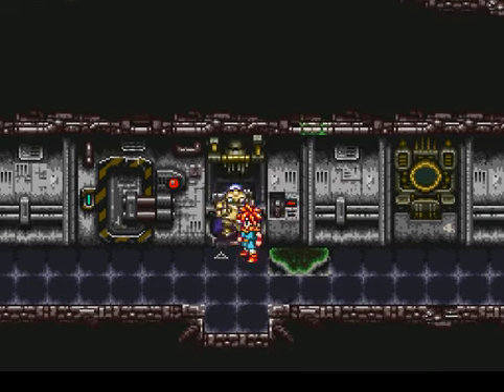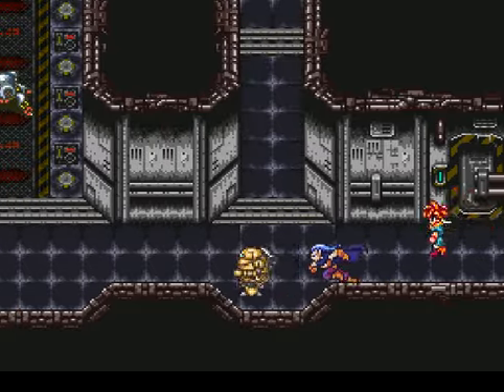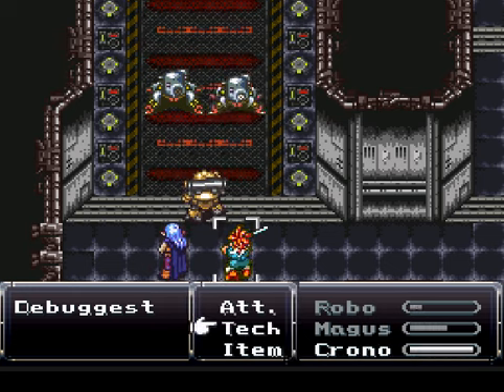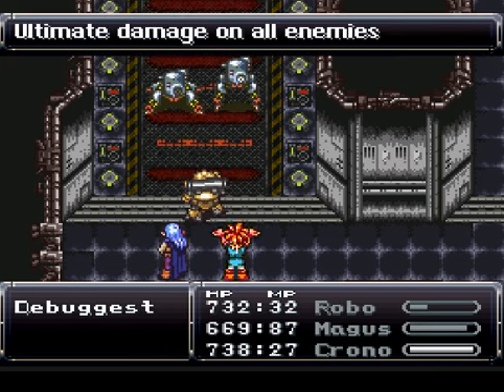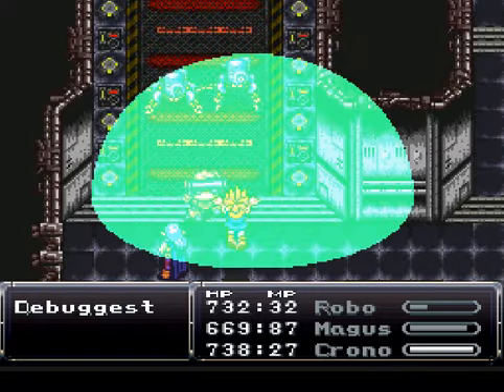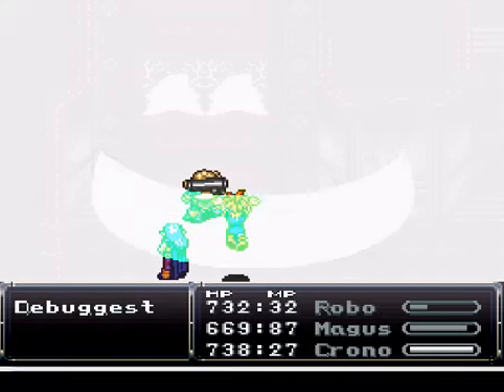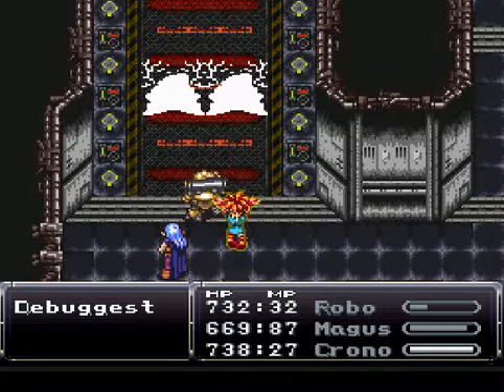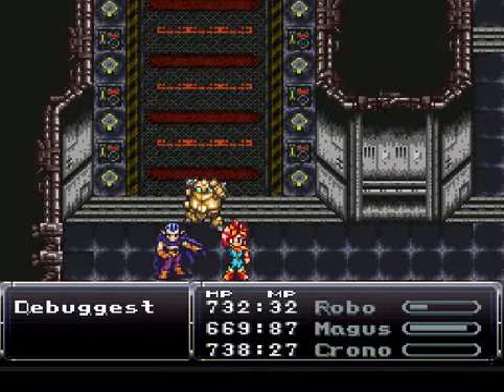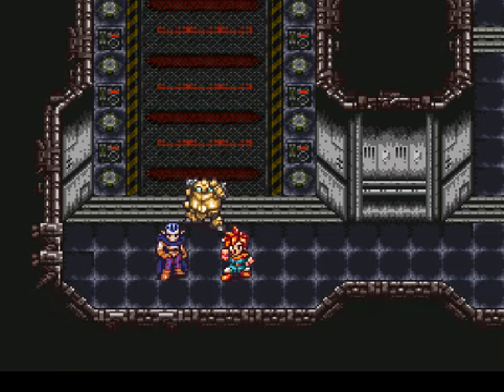There's gotta be something we can do about these pods, and we're gonna investigate that later on. But first, we gotta take on some more debuggists, and obviously you know how this is gonna go down. You just spam the most powerful move in the game, and there you go. It's gonna be bad news when we run into enemies that are actually immune or absorb Luminaire.